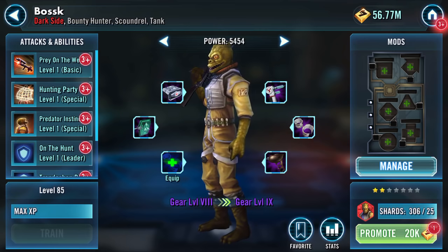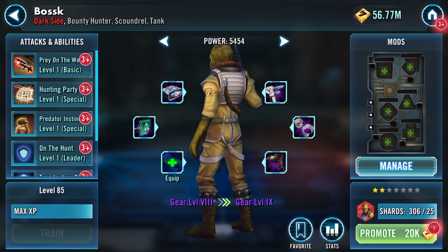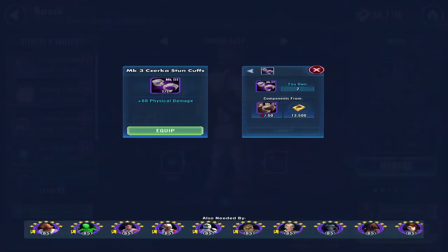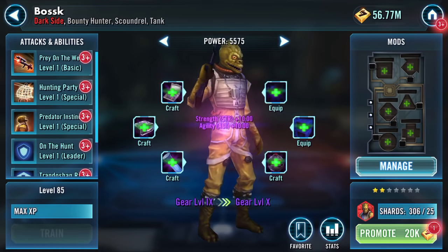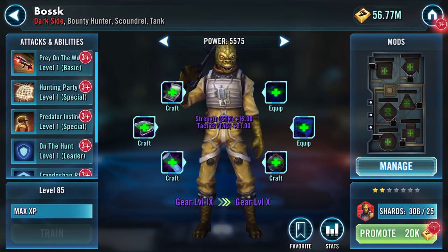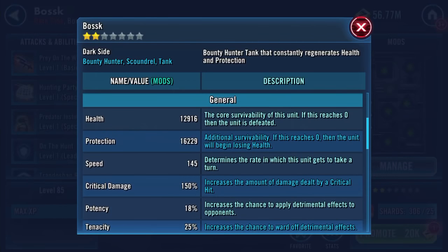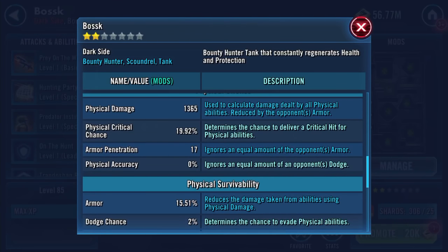Hello YouTube. So Bosk - I got him to gear 8 and 5, 6. I needed a cuff, I got a cuff. So we're now up to gear level 9. Combined health protection is now 28-29k, 145 base speed, no mods as yet.